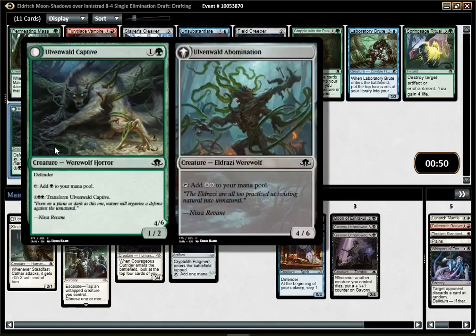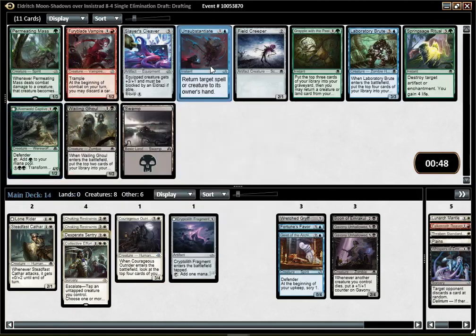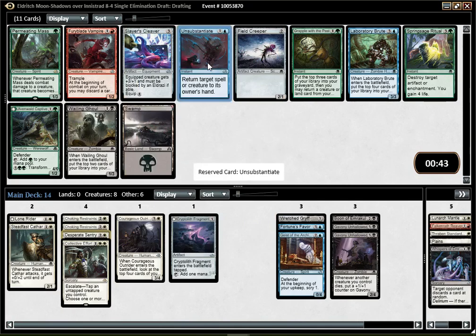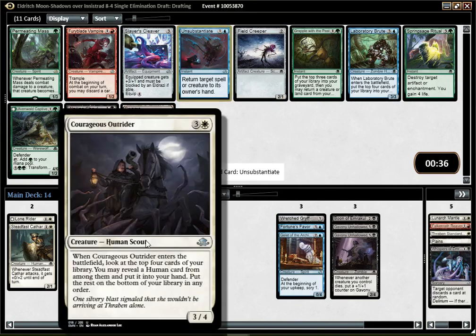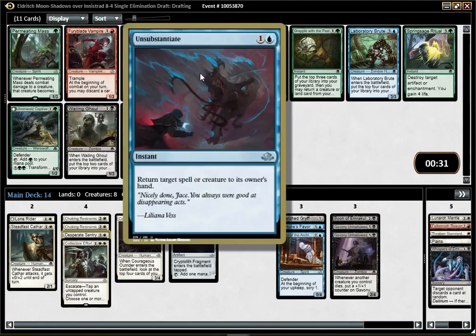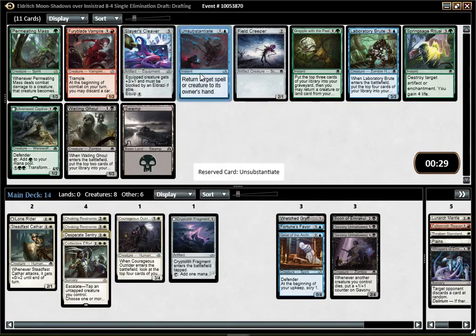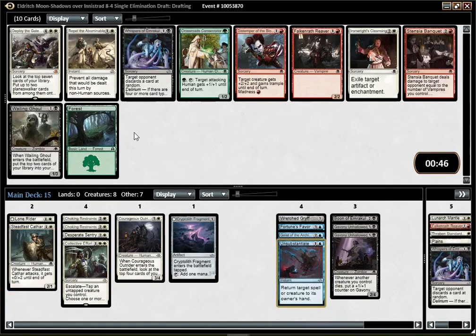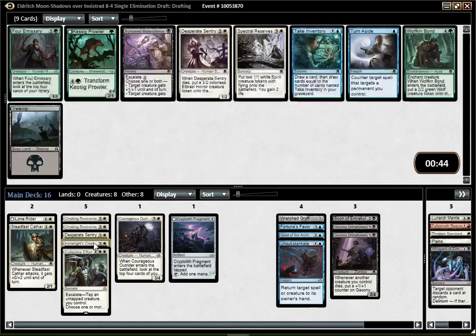Best card here is Captive. Unsubstantiate is not great, but I don't mind having one of these in my deck. It can be decent at flash-blocking actually. I guess I can bounce back my Outrider to try to draw some more humans — probably will never do that, but if you have a few enters-the-battlefield triggers, it can be useful. Well, there is a white mythic, but it's not really going to work. I guess I'll pick Cleansing for my side.